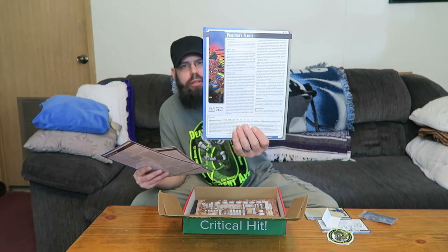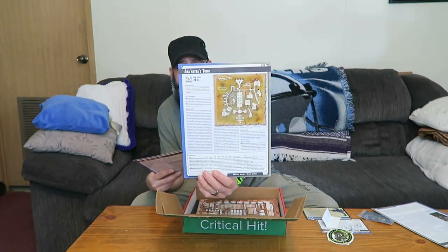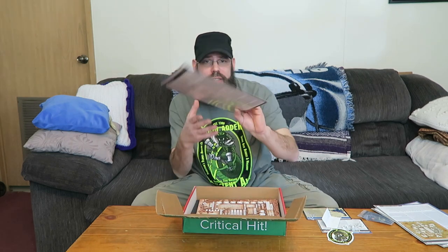Next we have our adventure cards. We've got Perdition's Flame — the front has one of the adders on it but it also looks like it's got something almost like a goblin, or a warthog, some kind of hog. Then there's another one I'm not sure how to pronounce — Natar's Tomb. And then we have the Serpent King's Lair, which looks pretty cool. I get a glare from the nice coated cover on these things.